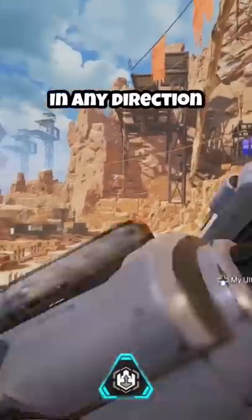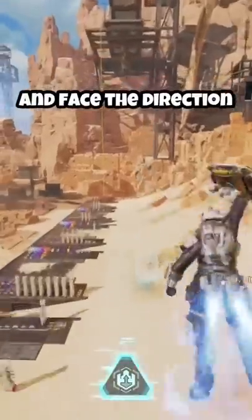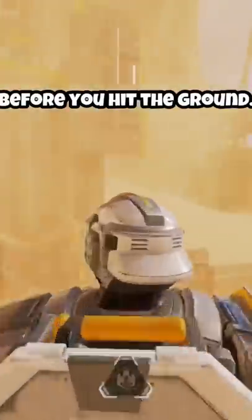Newcastle. Placing your castle wall in any direction when using your ultimate — all you need to do for this is turn around and face the direction you want to before you hit the ground.